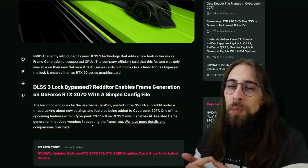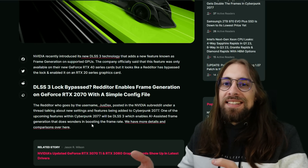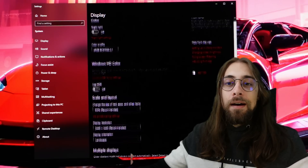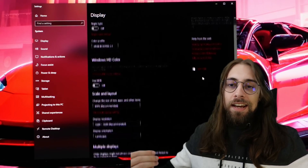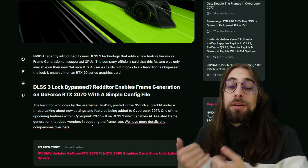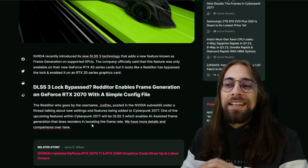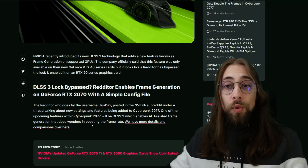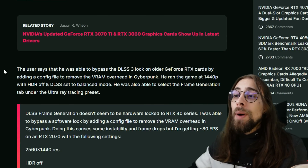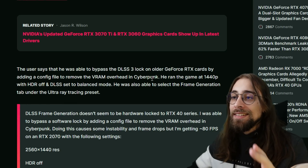Digital Foundry says the artifacts aren't perceptible while playing, at least in Marvel's Spider-Man, which I find doubtful — because there are people who can't see black smearing on VA monitors, while others like me can see it and find it disgusting. I believe the same will happen with DLSS3: some people won't see the frame generation artifacts, but others like me will see them and completely ignore frame generation, using DLSS3 alone without frame generation. The user says he was able to bypass the lock by adding a config file to remove the VRAM overhead in Cyberpunk.